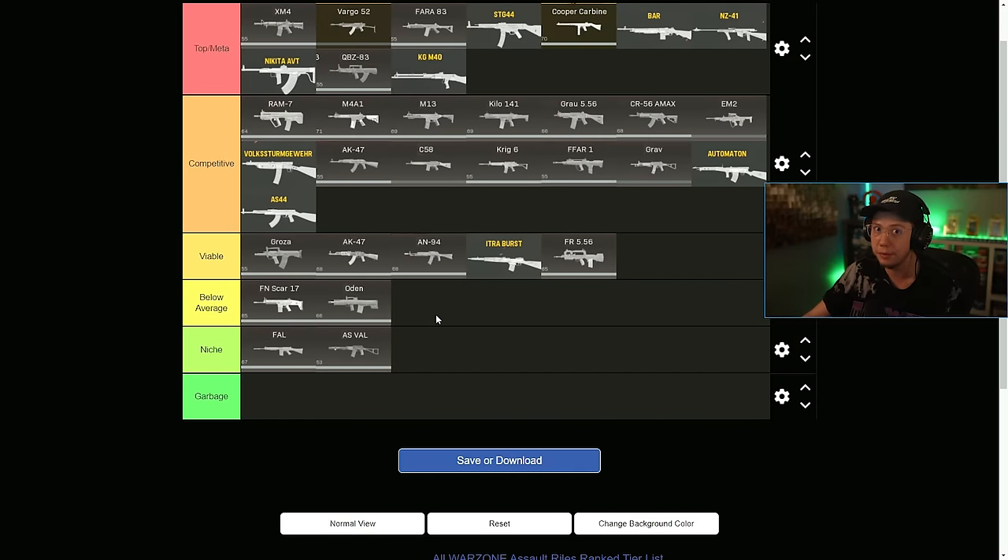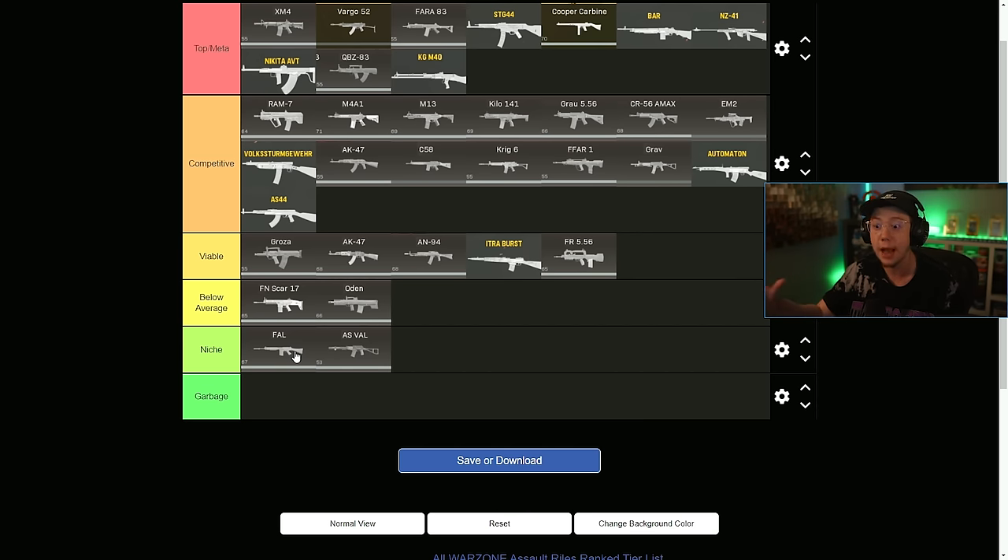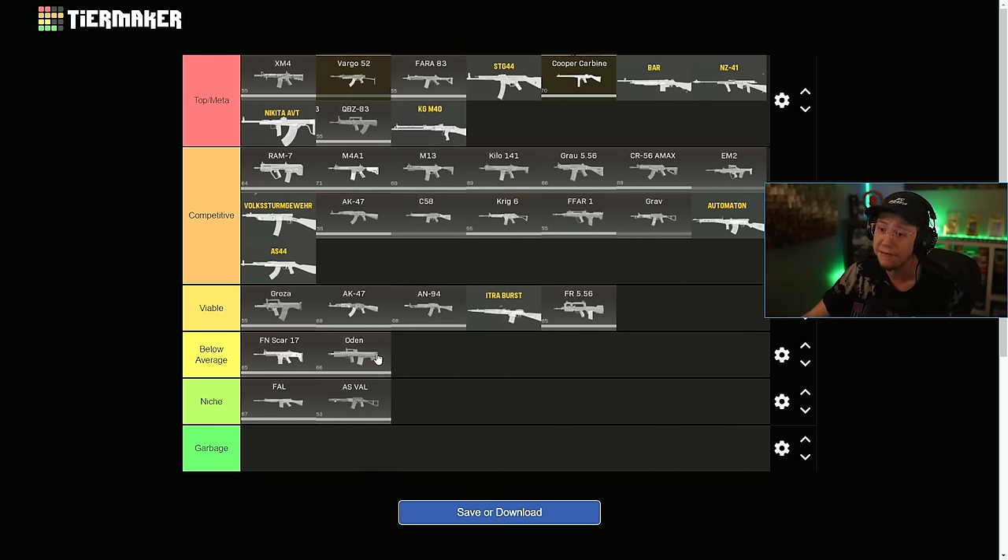The Scar and the Odin are extremely below average, just because the magazine capacity and the control are not it. As far as niche goes, the FAL is really only a top tier weapon for those that can spam it with a super fast rate of fire. And the AS Val is just really only good in solos because of that magazine size. Outside of that though, we have a very solid rifle meta in my opinion — a little Vanguard dominant, but there are some alternatives there that are pretty consistent.